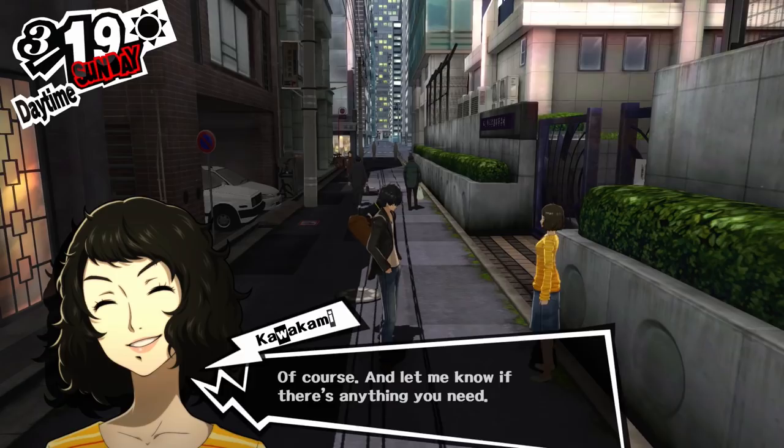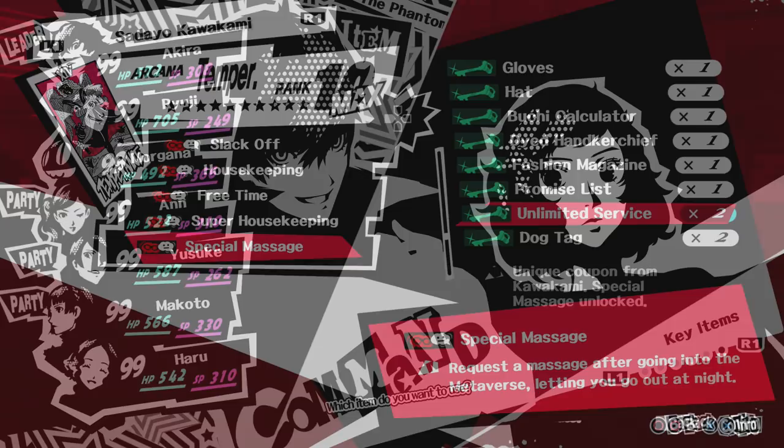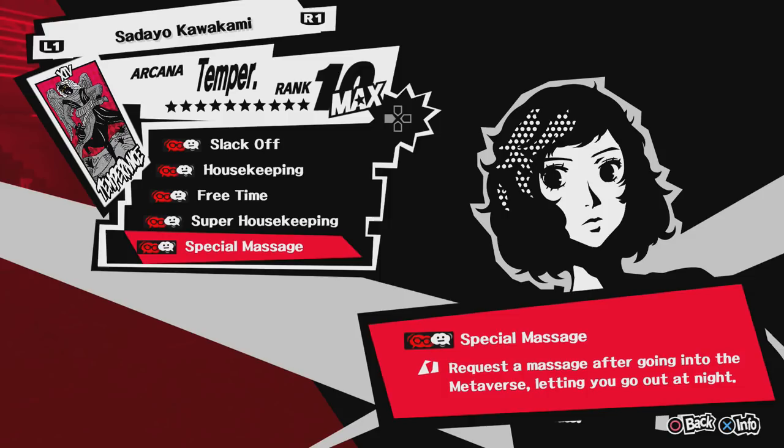Next up, we have one of the most popular waifus, Kawakami the teacher. Her max confidant item is Unlimited Service, which gives you her max confidant ability, Special Massage, which allows you to go out after you've been to Mementos. This is a very helpful ability because you can use it to raise your social stats, raise your social link with a person, or do some other activity at night like fishing, reading a book, or playing a video game. This is one of the abilities that I think you should make a priority.